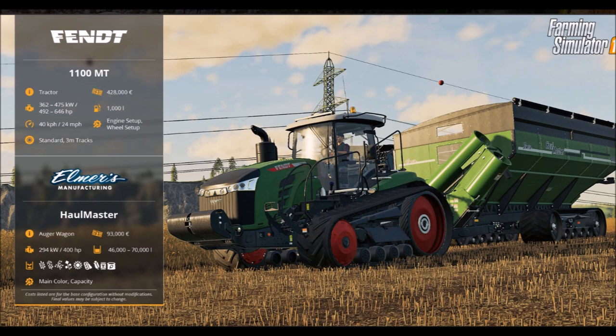The Hallmaster is the loading wagon. It's an auto wagon. It'll cost $93,000. It needs 400 horsepower, 46,000 to 70,000 liters capacity, and it holds basically everything. You can customize the main color and capacity. I can't wait till this game comes out in November — this is going to be a fun game to play.